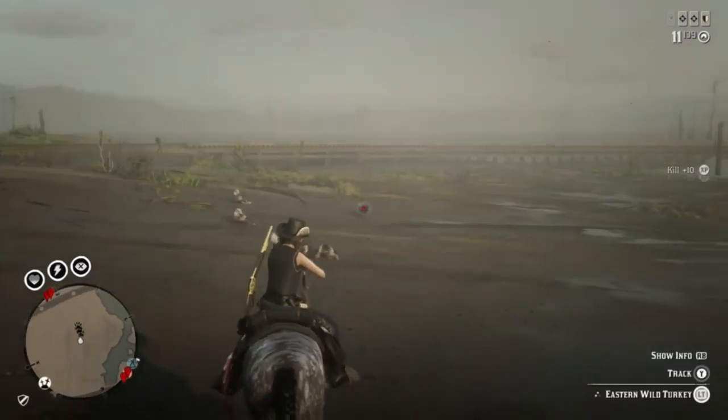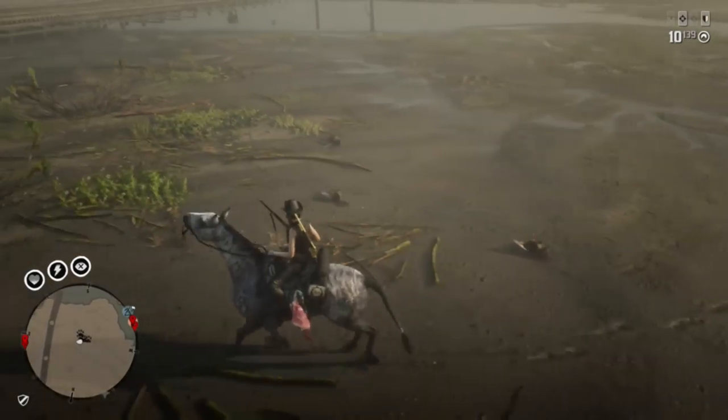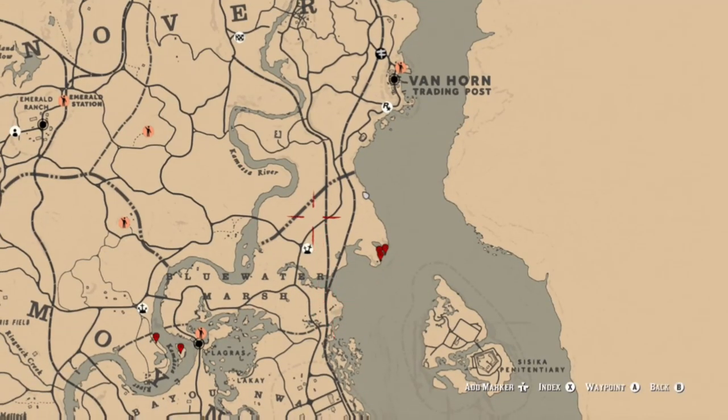Over here in Blue Water Marsh there are also spots where you can find turkeys to get your plump bird meat, so those two challenges should be pretty easy in this area. Then all you have to do is fast travel to Rascal Fork or Emerald Ranch to get your alpine goats. Appreciate you guys watching and I'll see you next time.